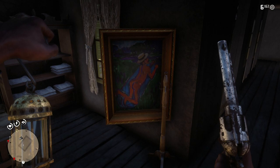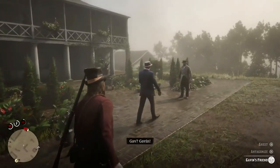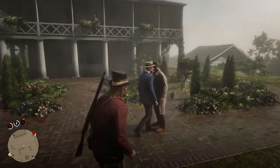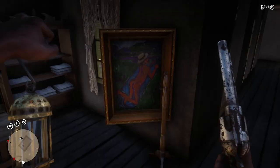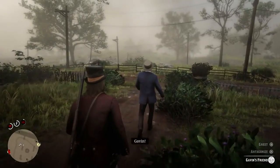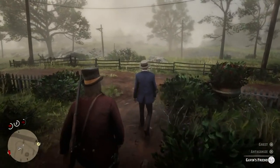Is this his house or his room? His first encounter is just walking past this area, so maybe he just woke up one day and Gavin was gone, and maybe this is his room. Maybe this is his house - who knows? This is super interesting.